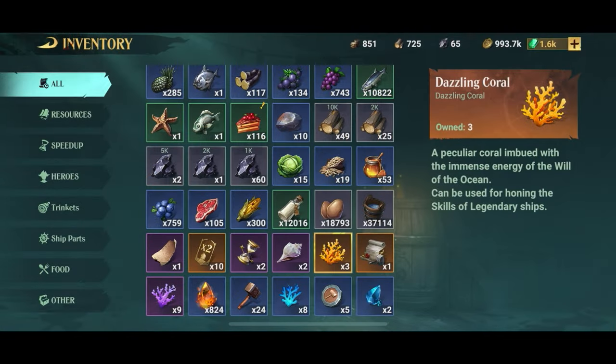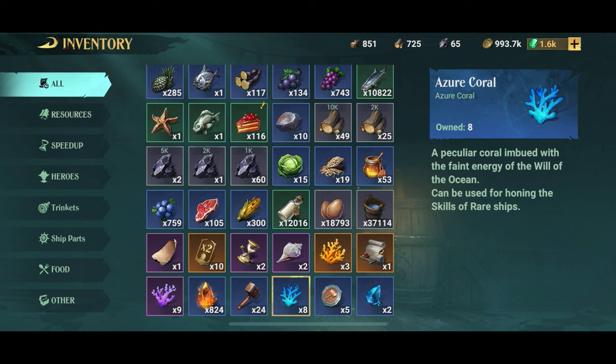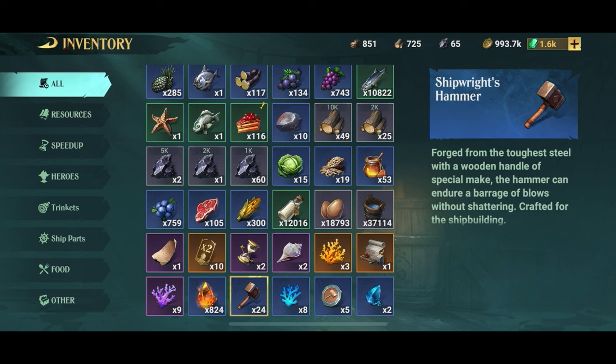So now we have a crafted ship that already comes with blazing damage skills. We just need to take a closer look at the skills to make sure we get the most bang for our buck. The reason I tell you to craft a ship is because you cannot change the skills on standard ships — you have to craft them. What we're going to do now is called honing the skills on the freshly crafted ship, and you're going to need coral to do that. I have a whole video on that, so look that up if you want the details.